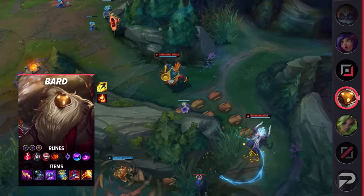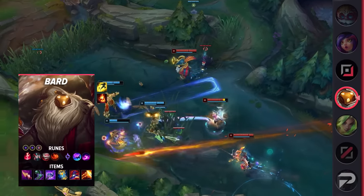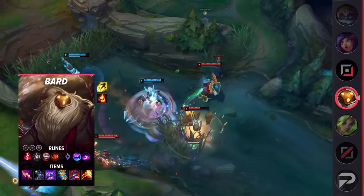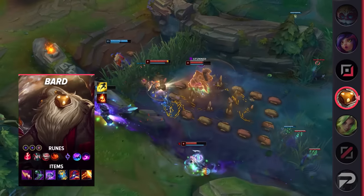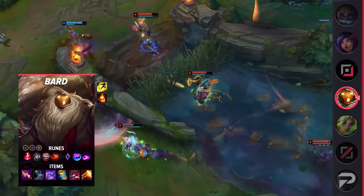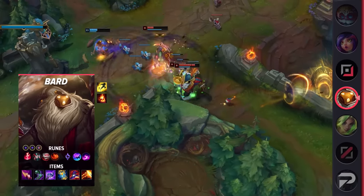Let me run you guys through that build for Bard now. For his runes, take Electrocute, Cheap Shot, Eyeball Collection, Relentless Hunter, Celerity, Scorch, Double Adaptive Force, and a Defensive Rune. His items are Nashor's Tooth, Sorcerer's Shoes, Luden's Echo, Zhonya's Hourglass, Rabadon's Deathcap, and either Guinsoo's Rageblade or Lich Bane. You can choose the last item based on whether or not you want more DPS or burst damage.